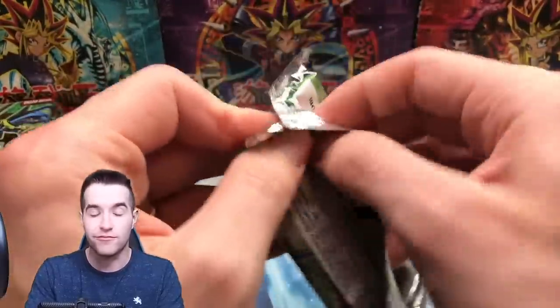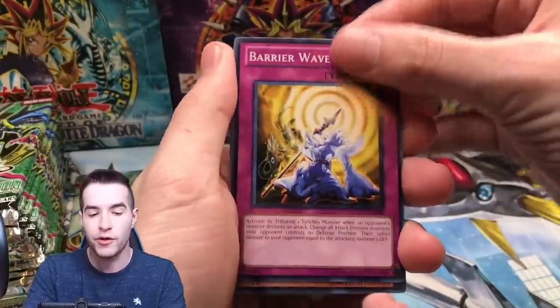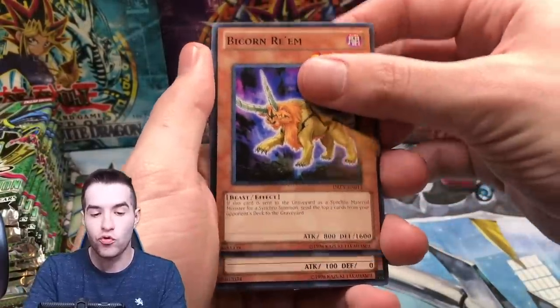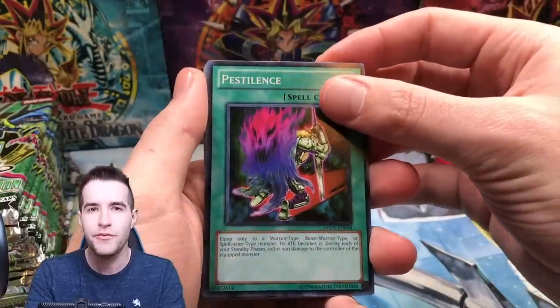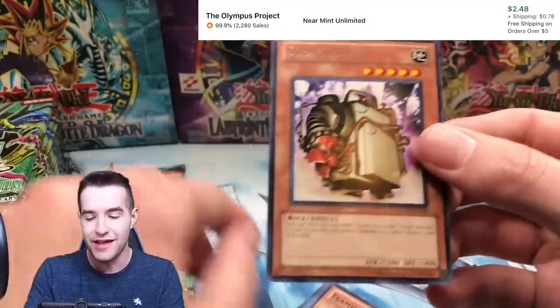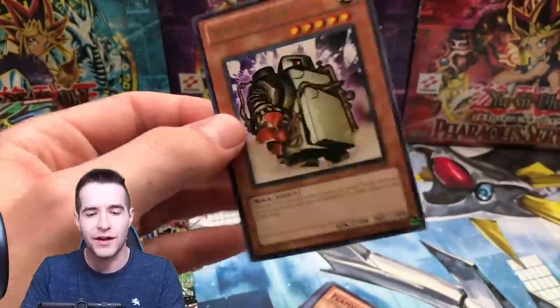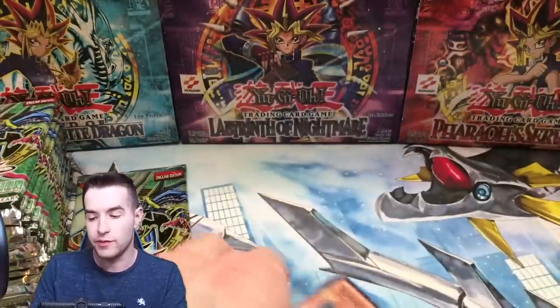Pack number 14 — getting pretty deep into this opening, pulled some pretty decent stuff, nothing insane. Barrier Wave, Bicornrium, Wattβ, Pestilence. Scrap Gold — there we go, that's like a three dollar card, we'll take that. It got reprinted in OTS 14, so that probably hurt the value, but still pretty good.